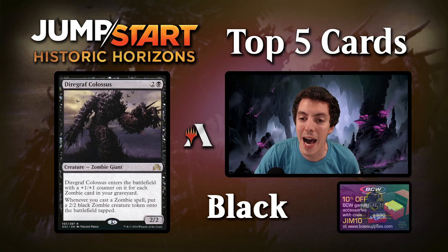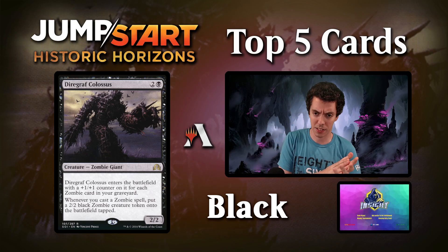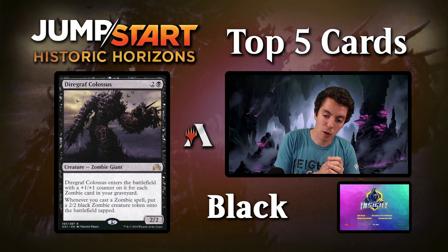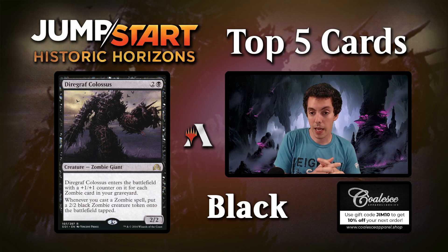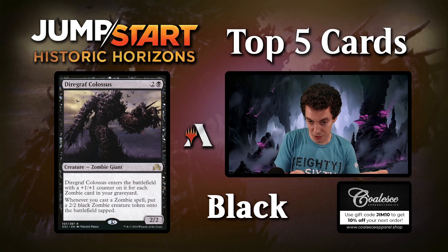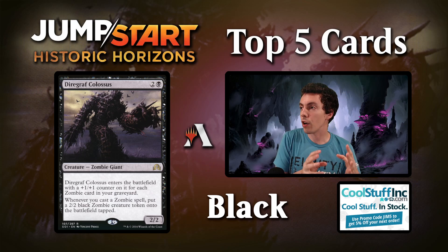Our first card, number 5, is Diregraf Colossus, a card that saw a ton of play in Standard. It's a 2/2 zombie giant with no mana cost, and there's a battlefield with a Puzzle token for each zombie card in your graveyard. If you cast a zombie spell, make a 2/2. This card is very powerful in a zombie deck, obviously. The big reason it's on my list is they've added a couple other zombie cards as well — we already have Cryptbreaker and some cool zombies.